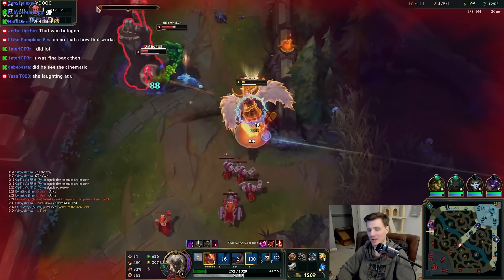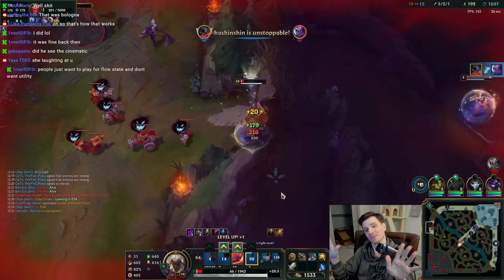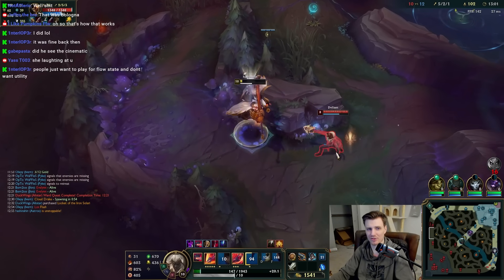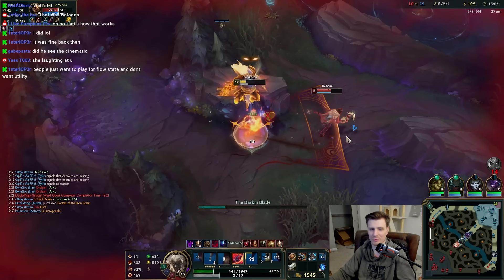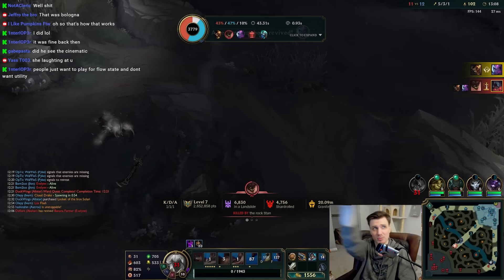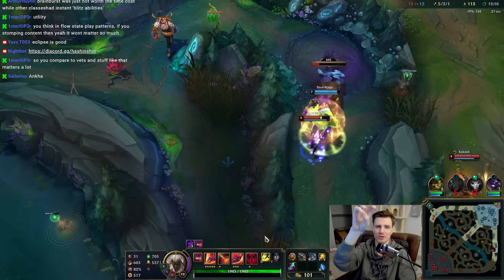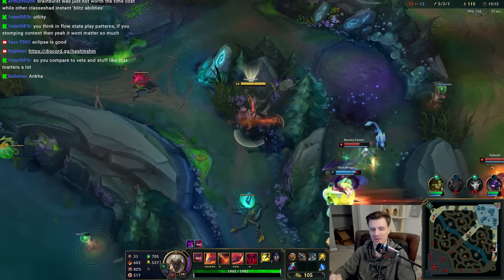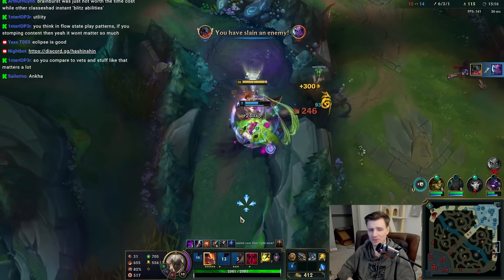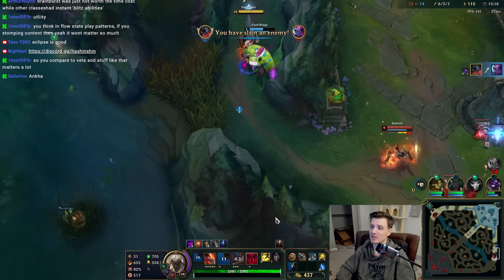Why are these two items doing so well, at least on Mord and Aatrox, although I assume they'll be good on everyone else as well? First, we'll start with Sundered Sky since you're probably seeing Aatrox gameplay in front of you. Sundered Sky is a replacement for Divine Sunderer — it's Riot's attempt to make it more suited toward champions who don't just spam abilities.